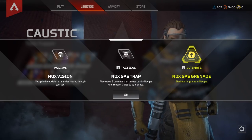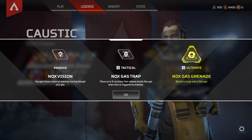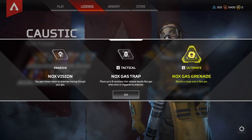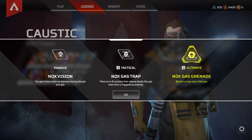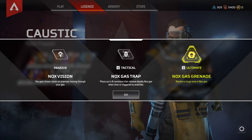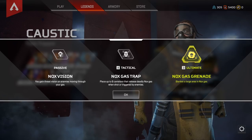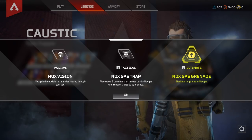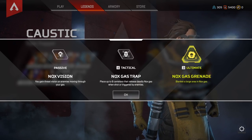The next Legend is Caustic. He's classified as a tank but has no protection abilities — he's more about area control. His passive is Nox Vision, which lets you see through the Nox Gas and gives you a threat indicator on enemies moving through it. His tactical is the Nox Gas Trap: place canisters in locations where enemies must pass, then detonate them by attacking or by enemy movement. The gas prevents vision for enemies and teammates alike. Only Caustic can see through the gas, and it also deals damage. His ultimate is the Nox Gas Grenade, which blankets a large area in that same gas.